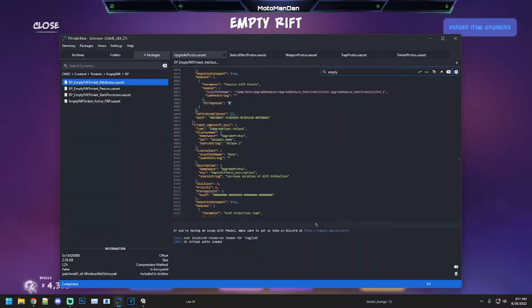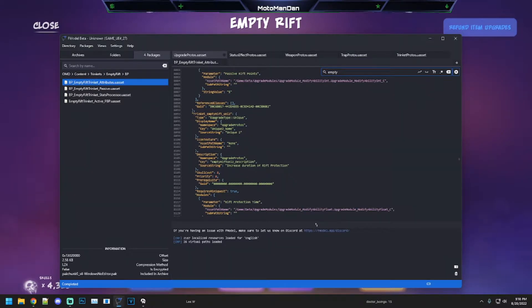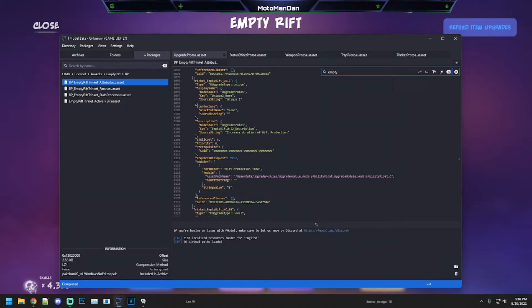Whenever enemies take rift points from you, the additional five or ten counts toward your skulls — so you can still leak lives even though you have additional lives. I wish it worked more like a shield where that additional five or ten didn't count against your skull completion. That would make it a bit better to use. Alternatively, you can upgrade the rift protection time by five seconds, taking it from 10 to 15 seconds.